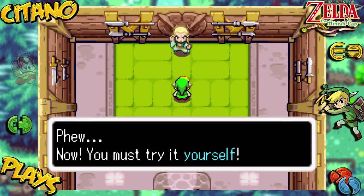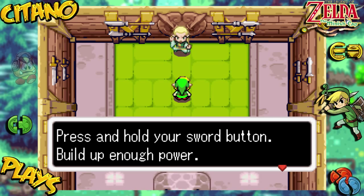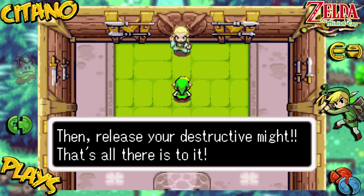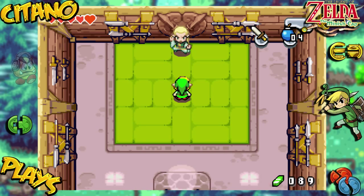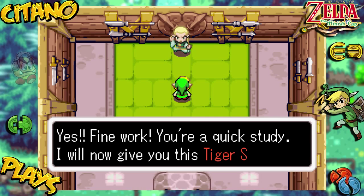Now you must try it yourself. Press and hold your sword button, build up enough power, then release your destructive might. That's all there is to it. So you hold in your button for the sword — you hear the sound, then you release. Yes, fine work. You're a quick study.